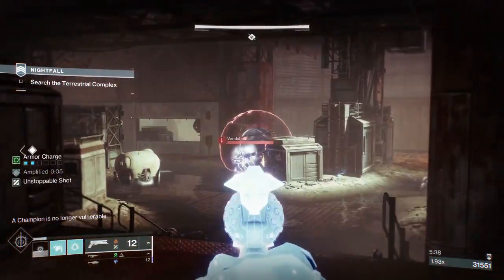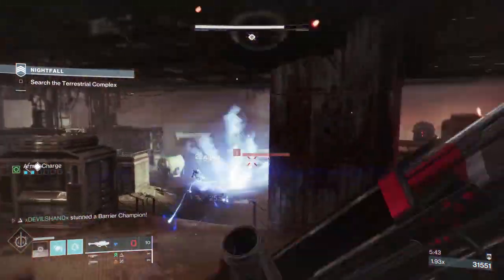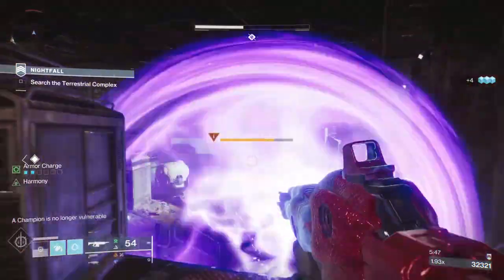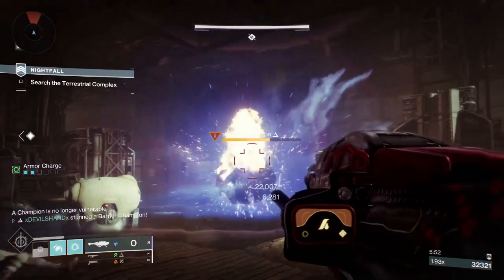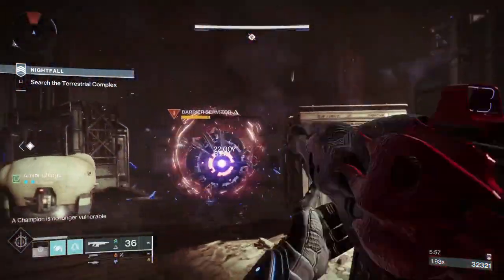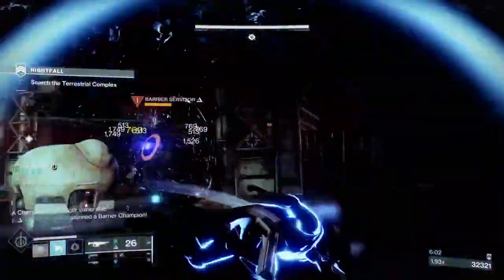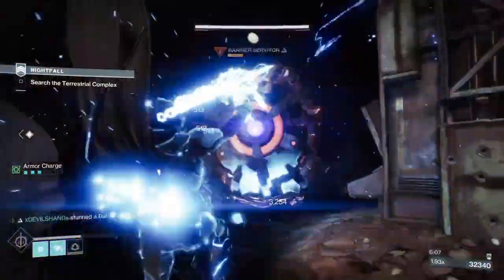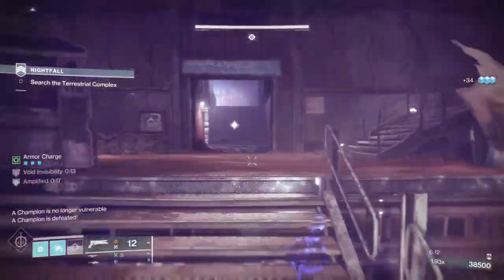Even if the servitor re-shields, that's okay — I don't want to die, I can take him down next time. I threw a rocket to get rid of them. By the way, this rocket launcher picks up a crazy amount of ammo. If you're using Gjallarhorn or Cataclysmic in grandmasters they don't give you as many rockets, but this launcher never has a problem with heavy ammo — I always have heavy the whole time.